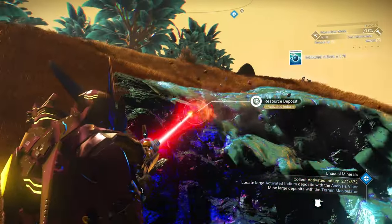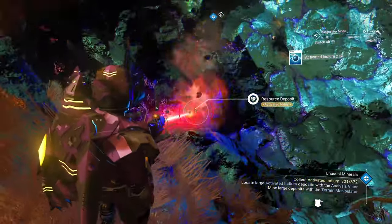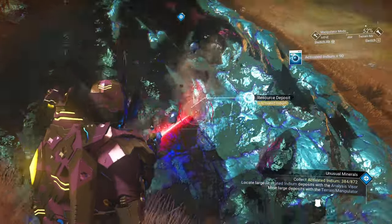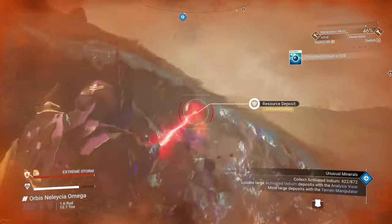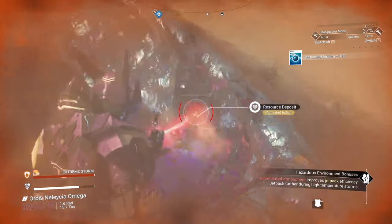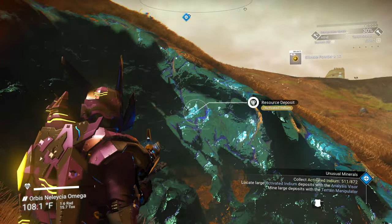This is one of those systems where storms come frequently, so make sure you're protected from hot weather. Even a C-class upgrade from the vendor at a space station can provide enough protection. You can use phosphorus, an ion battery, or sodium to keep your thermal protection updated. Extreme storm — and you can see I'm gathering quite a bit from this one deposit. I may not get all 800 from it but I'll get really close. Getting a little difficult to see — the wind is really kicking in. We may actually have a storm within a storm — I've never had that happen before.